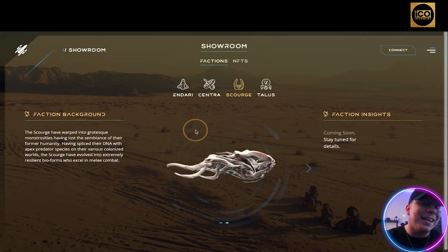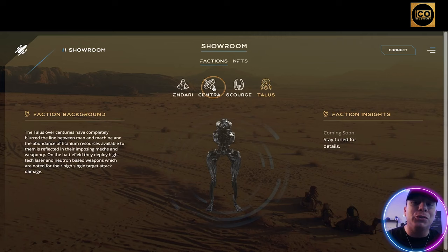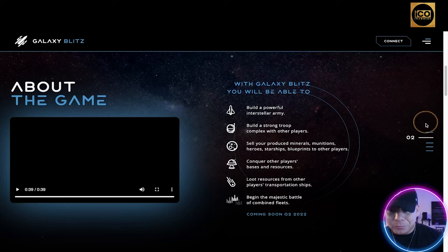The four factions are Endari, Centra, Scourge, and Talus. For example, the Scourge have warped into grotesque monstrosities — having lost the semblance of their former humanity, splicing their DNA with apex predator species on their colonized worlds, evolving into extremely resilient bioforms who excel in melee combat. That's the one I'm going to join. Go have a look, see what your favorite is, and let me know in the comments.